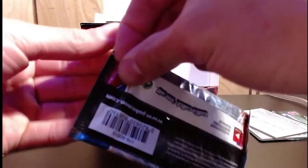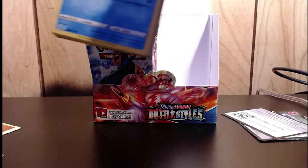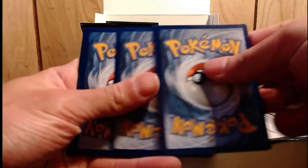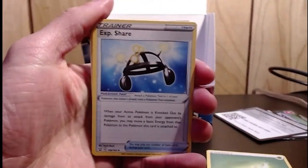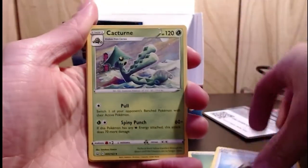Nothing nothing nothing — nice little holo. Oh, that could be good luck! Plus the pack — bring me good luck! Code card one two three to the front. Energy. Okay, I didn't see that — I was too busy fixing the screen. We got Exp Share, Cacturne.